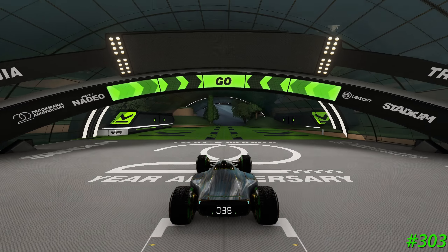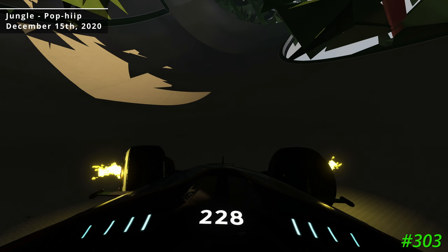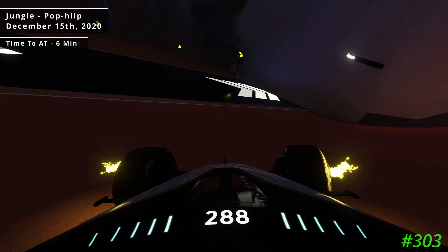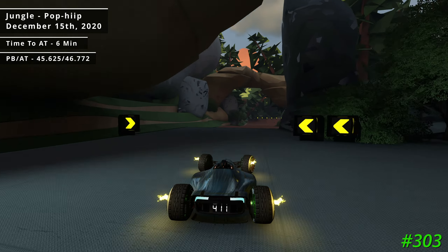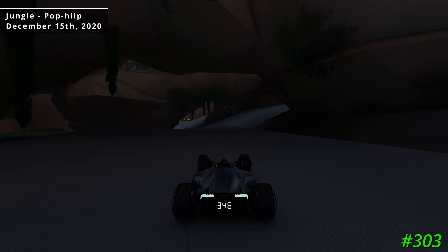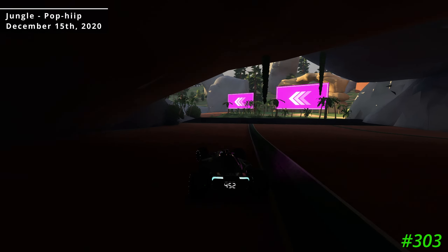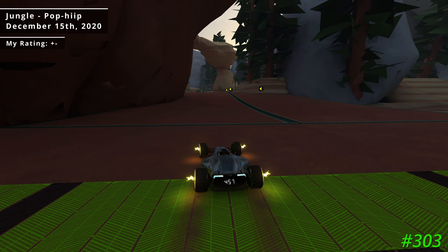For author medal 303 we jump ahead a couple of months to December 15th of 2020 on the track Jungle by Pop Hip. It took me roughly 6 minutes to get the author medal time on Jungle, though this particular run I spent about 10 minutes, finishing with a time of 45.625. I found the routes on Jungle to be just okay, and it's another track that contains some cuts. The scenery is above average but does hurt visibility in some aspects early on in the track. This makes it the third track in a row that I give a neutral rating to.